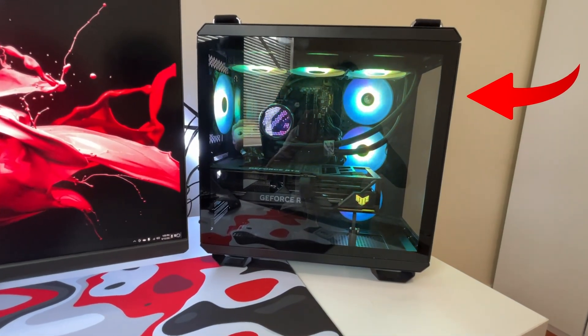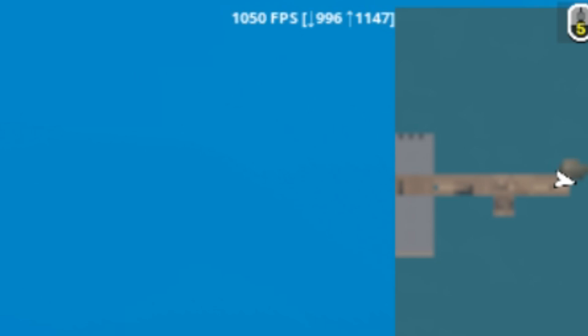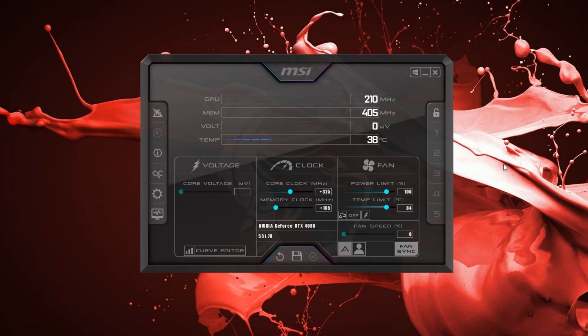I'm upgrading this $3,000 gaming PC to reach maximum FPS. Our first step is to overclock the PC's GPU using MSI Afterburner. For the core clock, I'm going to be putting it at 325 and the memory clock at 165. And just like that, we're producing more power from our GPU so we can crank up some extra FPS.